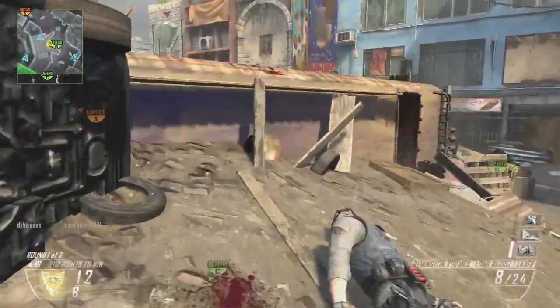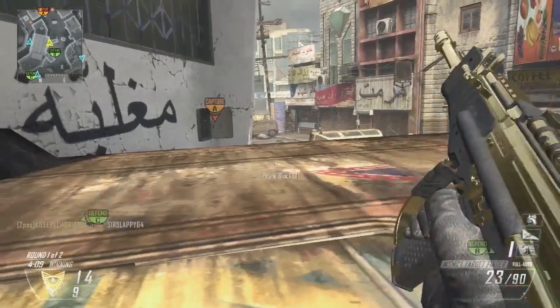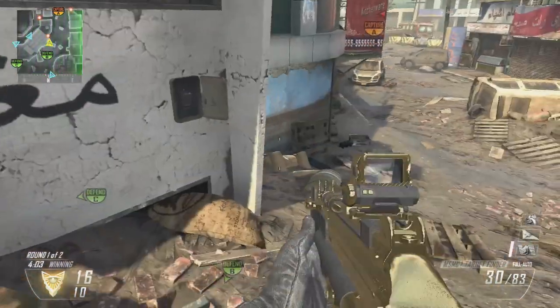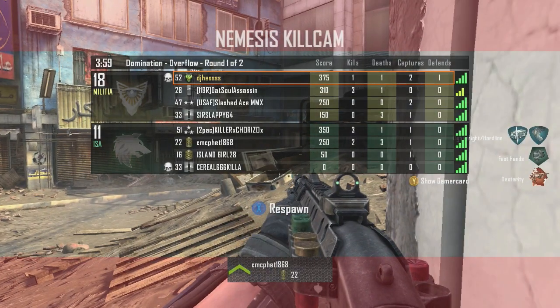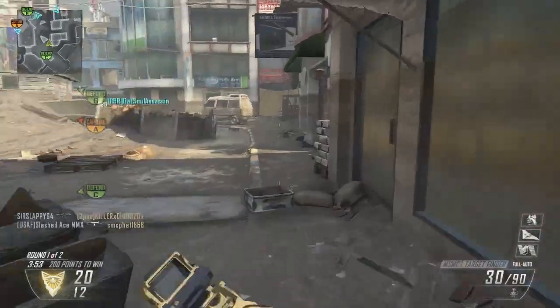The assault rifles were so weak that I started off with a TAR, and then as I was ranking up I unlocked a three-round burst gun. Watch this real quick though — I see this guy sitting here and I'm like, oh, I got him. Then he pulls out a shotgun and shoots me in my face. Shotguns are another story, that's something for me to get into another day.